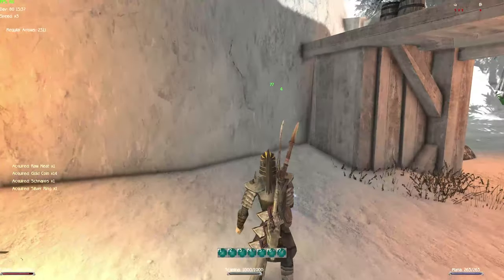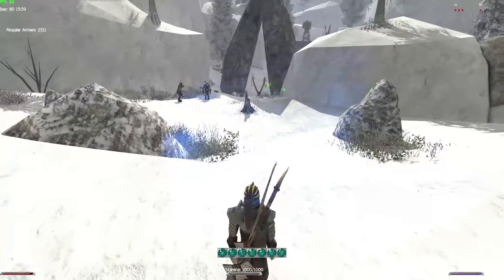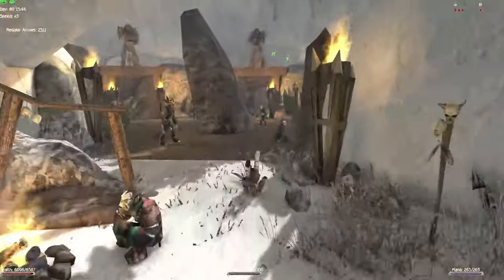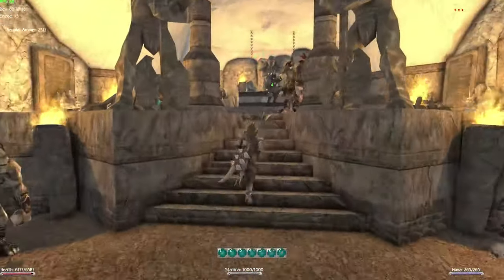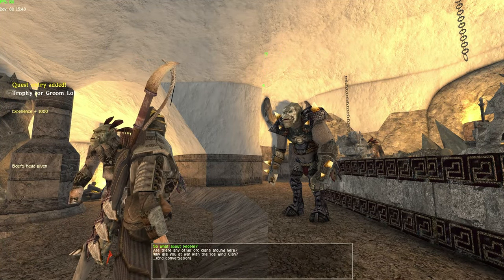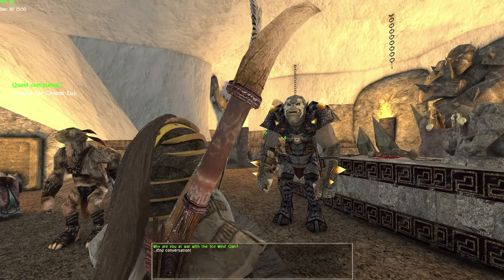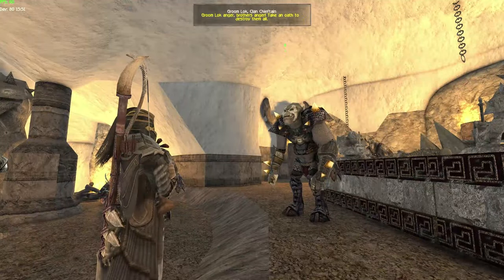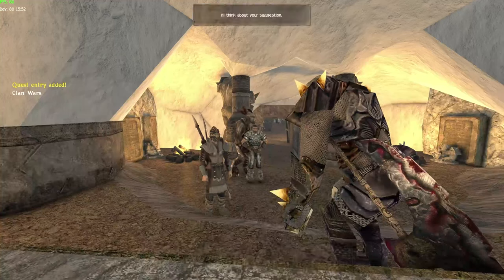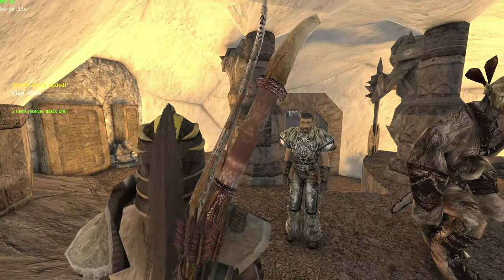Oh yeah, jumping in fire now apparently causes burn damage. So: orc settlement — yeah that's the one we're looking for. It teleports you right in front of their gate, not inside of it, but better than nothing. Talk to the leader again — here's the head, you give him the elder leader head. Then you talk about if there are any other war clans; you tell them they're all dead. He salutes you as always.